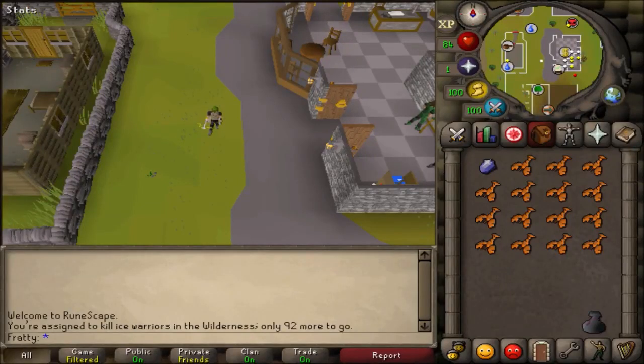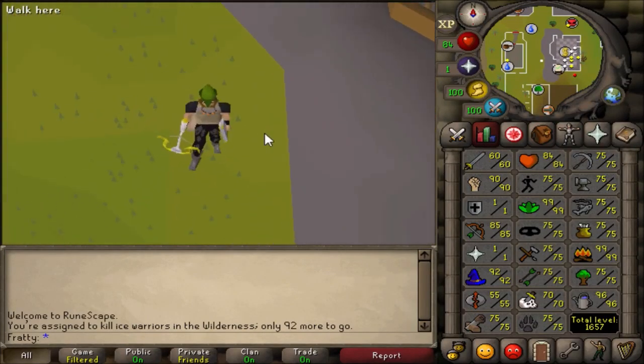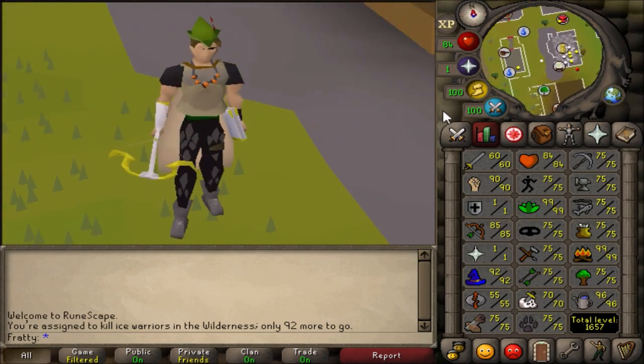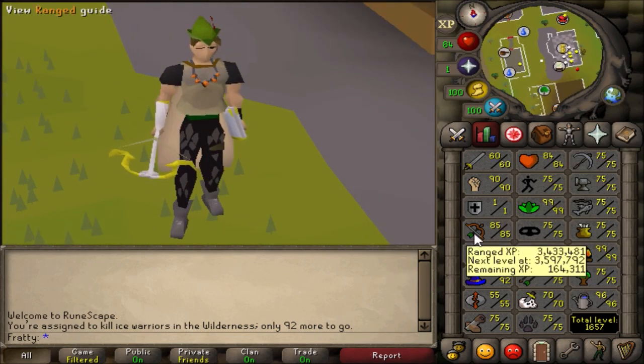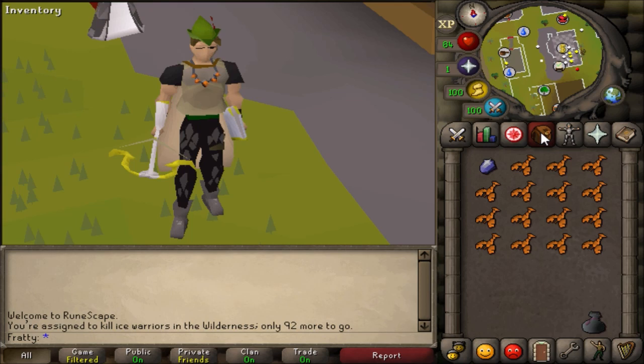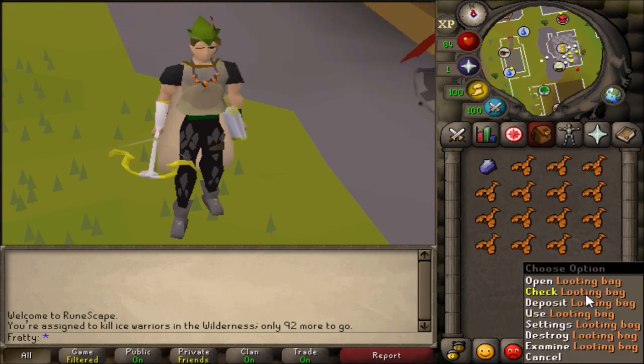Hey, what's going on guys, welcome to another one hour of wilderness slayer. Today we are doing ice warriors. As you can see I have 85 range and I will be safe spotting these the whole time. I would recommend bringing range or mage. As you can see I have simple food — you don't need that much at all, I just brought it just in case.